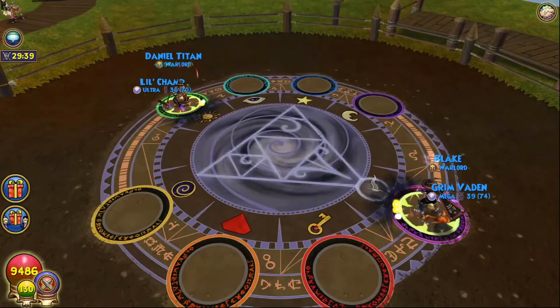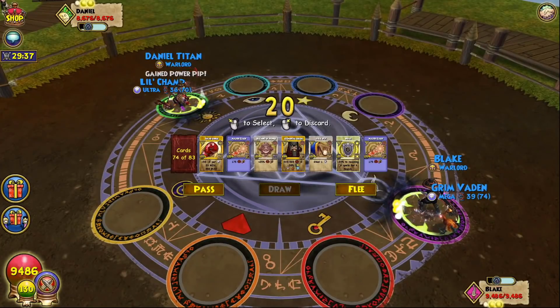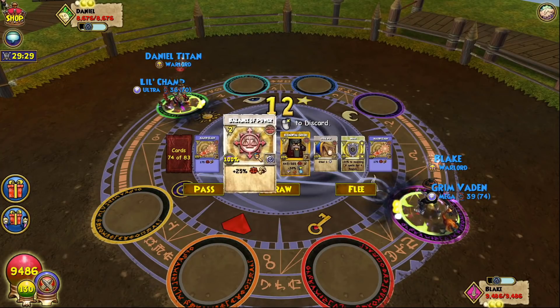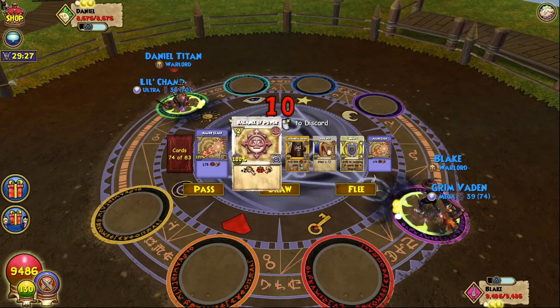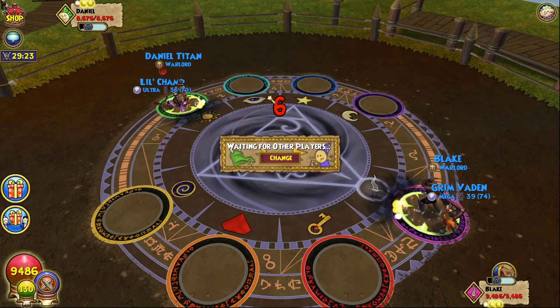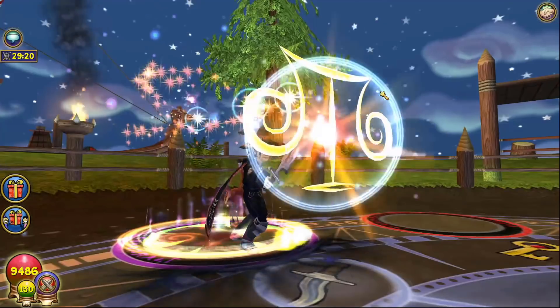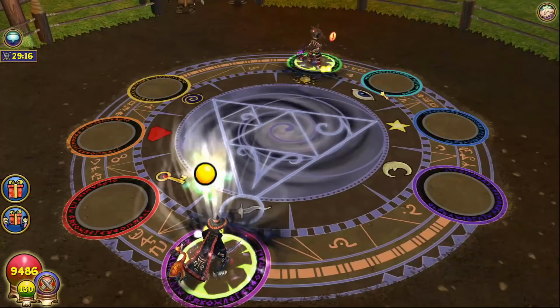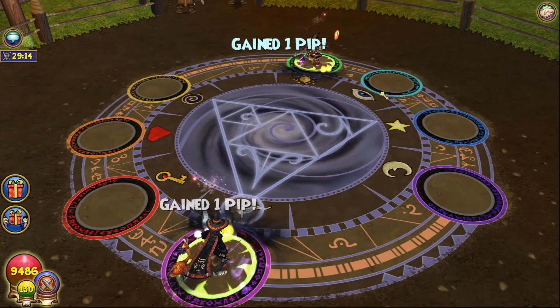He's gonna blade right away, interesting. Do I want to go for bubble against this guy? That's a difficult question. I think I'd rather just react to his bubble, especially since his health is a little bit on the lower side. I'm just gonna steal a pip here — I don't really care about mana burning that early. I don't want to brace just yet, and I need to dig for burn and stuff like that.